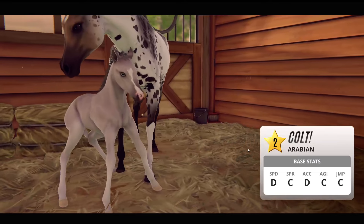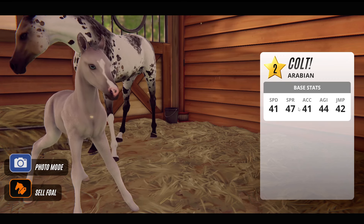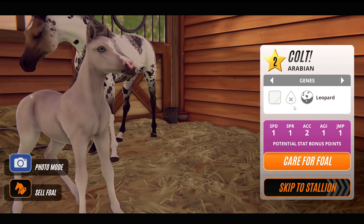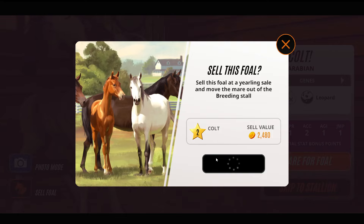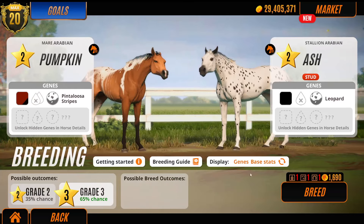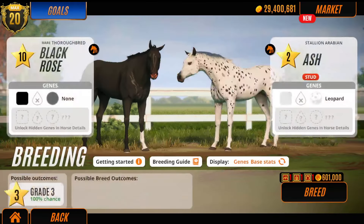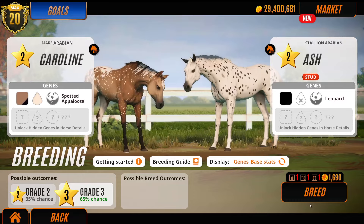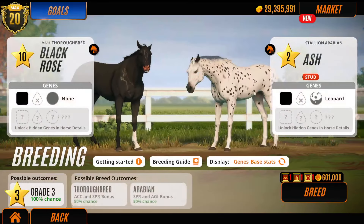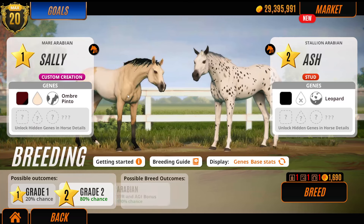Third foal of the day - ooh, I like that, it's different. It's going to be a gray - gray or white. Let's age that up and see the geno. Pure white but a leopard underneath, that's kind of cool, but we'll just sell him - he's just not giving me proper exotic vibes. Hopefully if I breed an exotic I'll know when I see it. Let's mix up and use a different stallion in a minute.